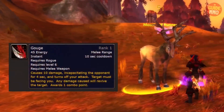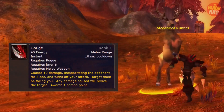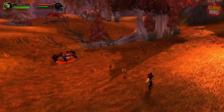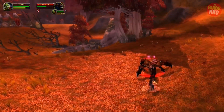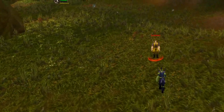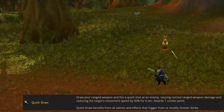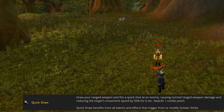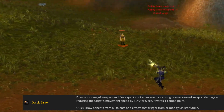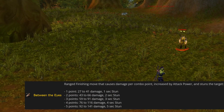At low level you unlock Gouge, which generates one combo point and CCs the target for 4 seconds — enough time to create some distance and use your ranged weapon. This trick is really useful when dealing with a difficult target, and also in PvP where you can Gouge, make some distance, or maybe even use one of the new runes that lets you fire a pistol to slow the enemy's movement speed by 50% for 6 seconds, which also awards a combo point. Combining Gouge with this pistol shot generates a lot of combo points, and you can then use them with a new ranged finishing move from a rune that even stuns the enemy.